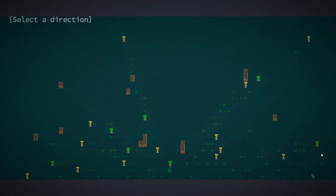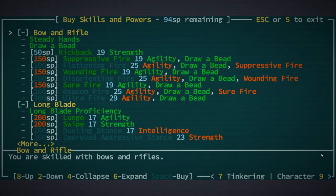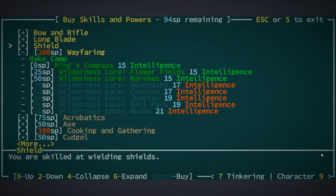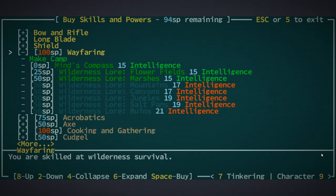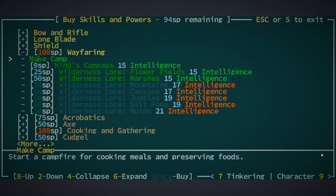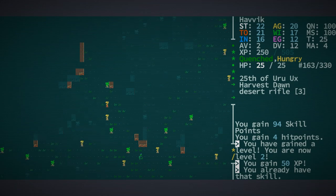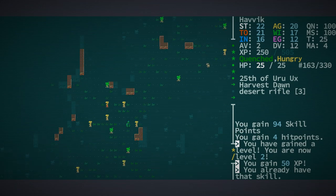We can take a look at our character — we have 94 skill points to use. Long blade, bow and rifle, all that stuff is not super necessary right now because we can't afford it. I think what we're going to want is to save up for wayfaring so we can make a camp, so we can actually start a cooking fire and eat as needed. Here in Red Rock Mountains, we have to move cautiously. We're in a jungle, unfamiliar.